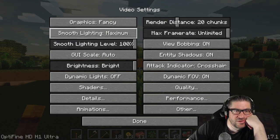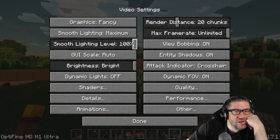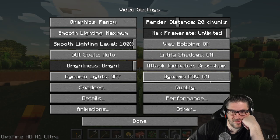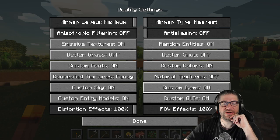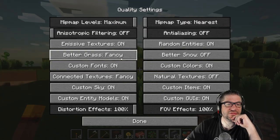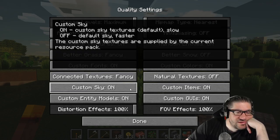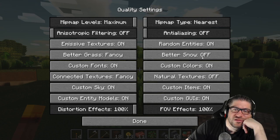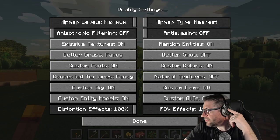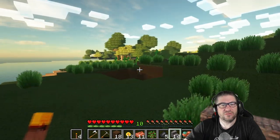Video blur blur blur... Lighting is off, minimum, maximum. Maximum frame rate unlimited. Smooth lighting level — what if I turn that off? Quality, performance, shaders, details, quality. Better grass: fancy. Custom fonts are on. Connected textures are on, fancy. I don't know how to turn off that motion blur. It's a little bit higher quality though, isn't it?